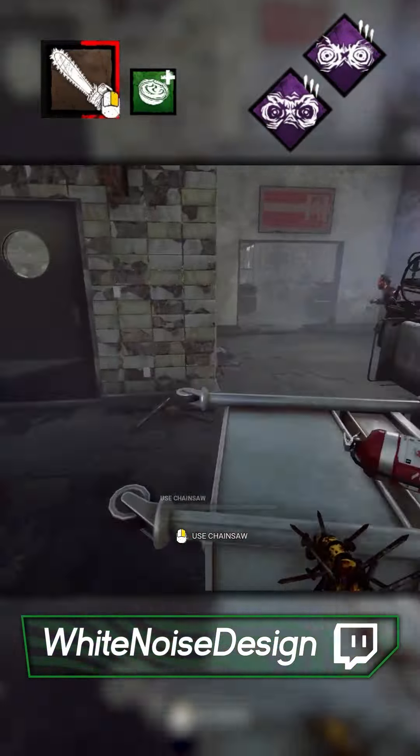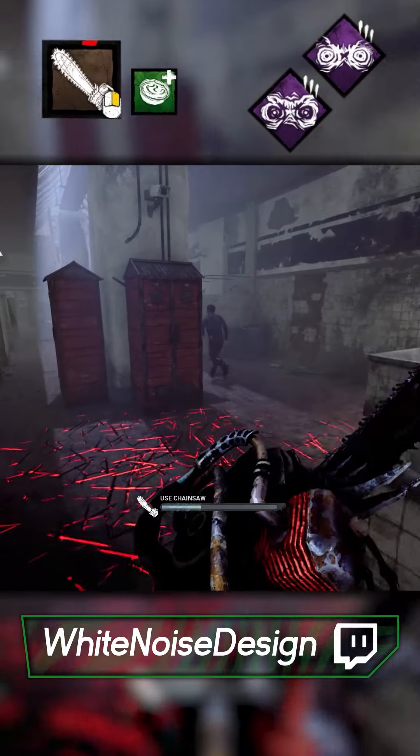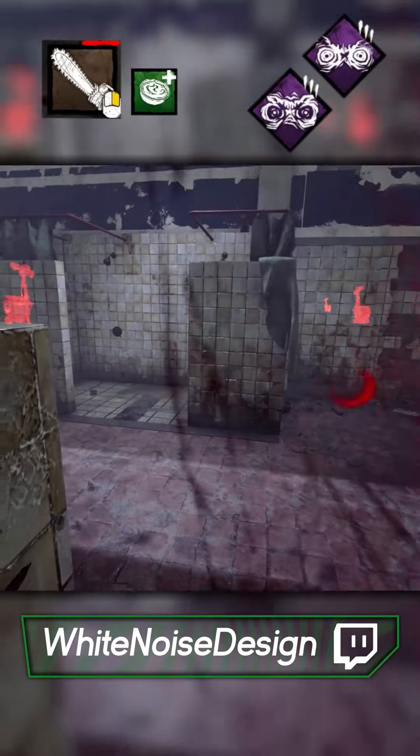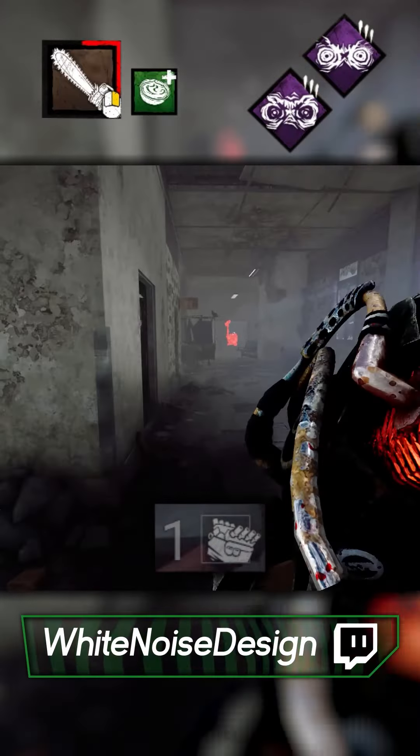One gen left, seven hooks — this is looking ropey. A bit of a misplay from me; I definitely could have blocked the pallet. That was a limp curve — not the time for bad plays. But we just got him. Now we've got eight hooks with nobody dead. Time to get some kills.